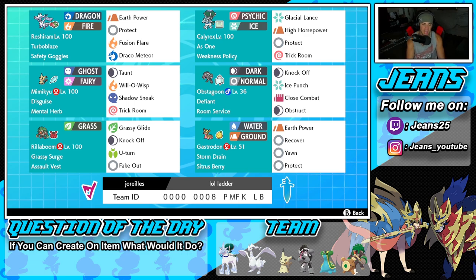Fourth Pokemon on the squad is our Defiant Obstagoon. It really counters Intimidate Pokemon like Incineroar and Landorus. It also has Room Service as its item, so whenever it's in Trick Room, its speed lowers — making it super fast under Trick Room. We've got Knock Off to take off items, Ice Punch for coverage, Close Combat for another coverage move, and Obstruct.